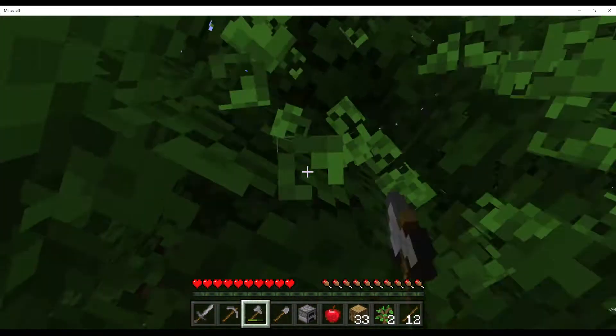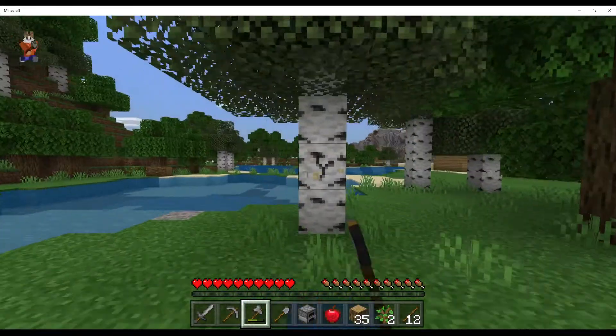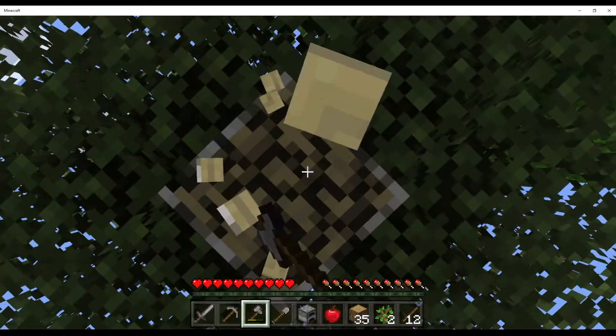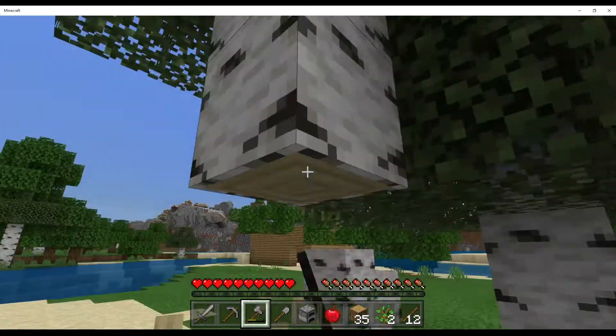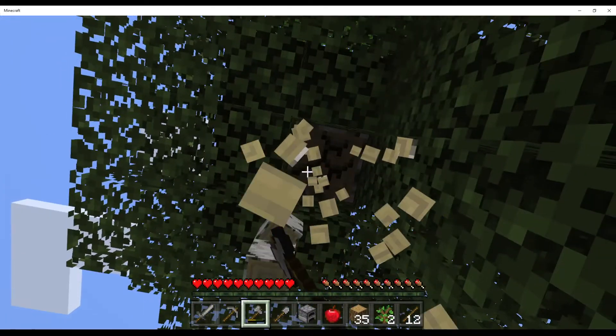Let's finish this up. I think I'm gonna get some birch trees and start with the flooring of my house. I don't want to lose my house. Look at my axe — it's about to break and I'm too lazy to get more stone, so it's gonna be bad.